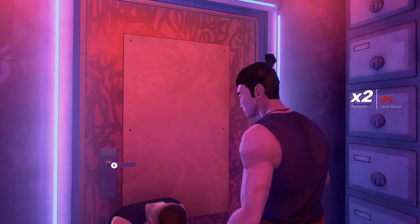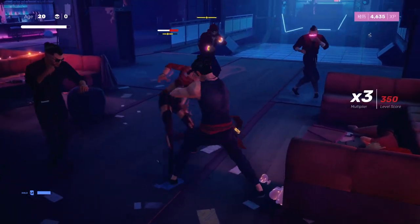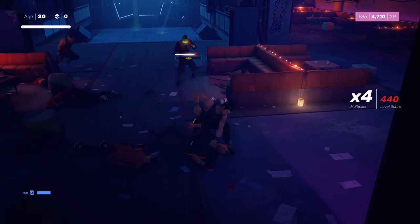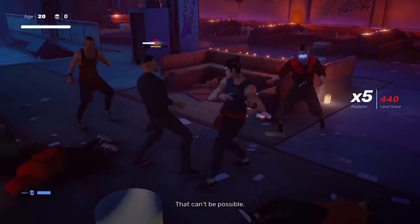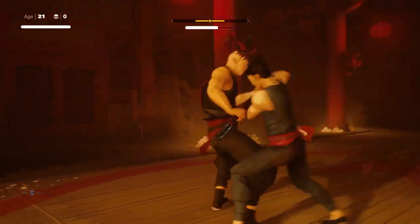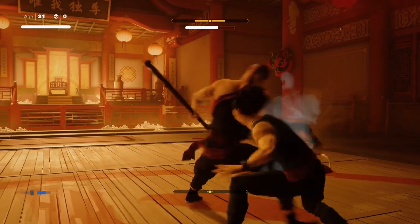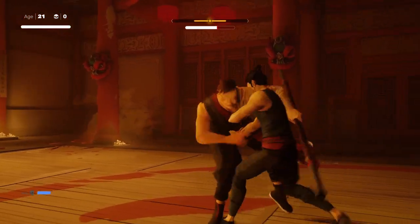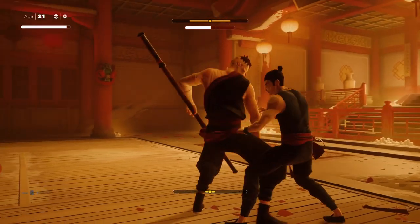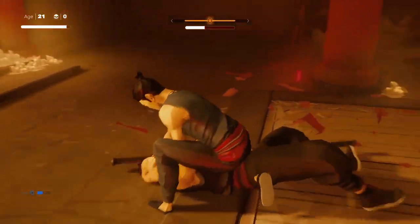I recommend directional blocking above everything else. In addition to standard blocking, you can have your character do a ducking block to duck out of strikes that would otherwise hit your upper extremities, or do an upper dodge by swiftly jumping up over attacks that would otherwise hit your feet. To initiate the ducking block, hold down the block button and flick your left analog stick downward, or simply down on PC. Flick up while holding the block button to do a swift jump. Because 90% of attacks in the game are aimed at your torso and face, the downward blocking is the most useful tool in your arsenal.